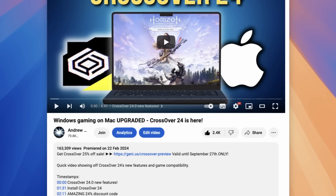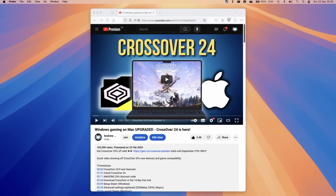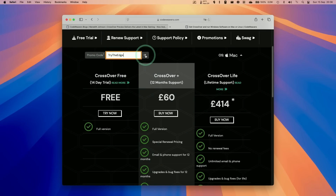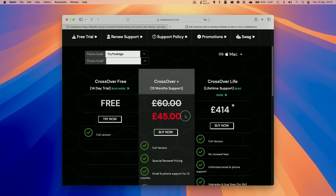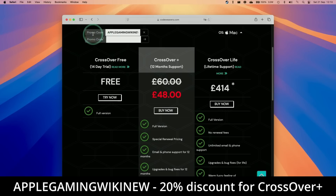Click the link at the top of the video description, which contains a 25% discount expiring on September 27th. Every purchase made after clicking the link helps support this channel. If the coupon doesn't apply automatically, type in the coupon code TRYTHEEDGE. If you're watching this in the future and the promo code has expired, use APPLEGAMINGWICKINEW for a 20% discount instead.